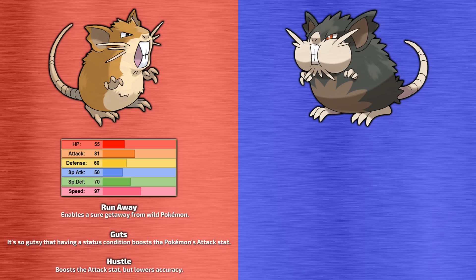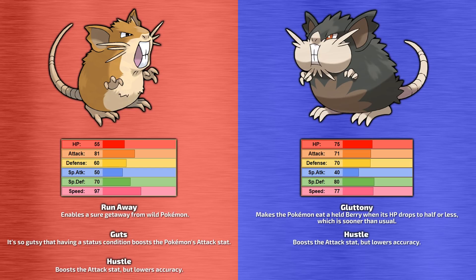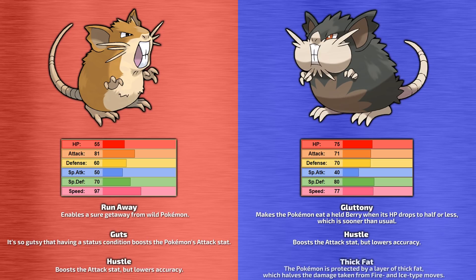As for Alolan Raticate, it loses a smidge of attack and its useless special attack stat, as well as dropping some speed to make it an all-round bulkier Pokemon, which does help to an extent, but it's hardly enough to keep it safe from that dreaded 4x fighting weakness. Its primary ability is Gluttony, which causes Alolan Raticate to eat a berry at 50% or less HP, rather than at 25% or less — great for giving Alolan Raticate more staying power, especially if it's being targeted by two opponents. Its secondary ability is Hustle, which increases Alolan Raticate's attack by 50% but reduces the accuracy of its physical attacks by 20%. For its hidden ability, Alolan Raticate gets Thick Fat, which effectively halves the damage it takes from Ice or Fire-type moves, although I'm sure it would have preferred some kind of protection against fighting-type moves.